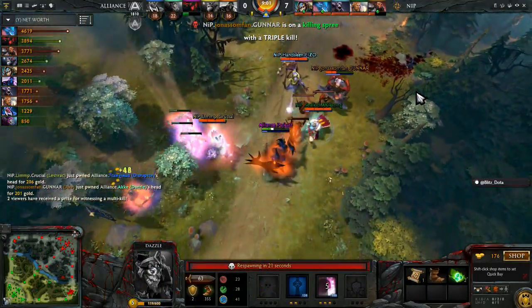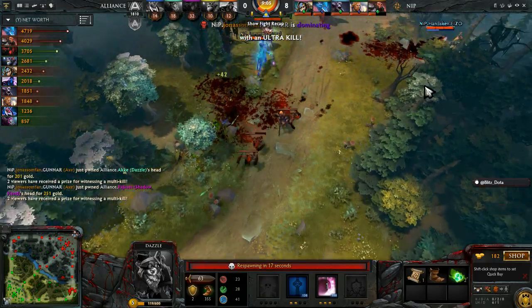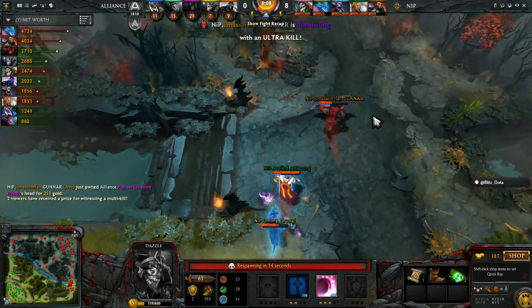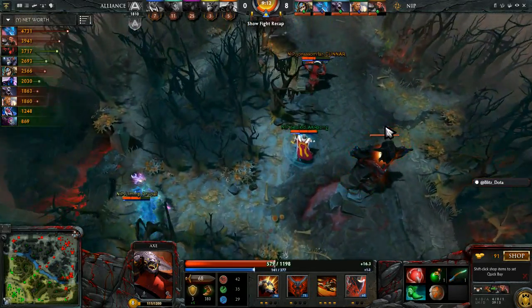Alliance number three! Yonissaphan goes for the four — he gets it! An ultra kill! Yonissaphan chopped! Quad kill for NIP as they walk away, wiping Alliance and not losing a single hero.